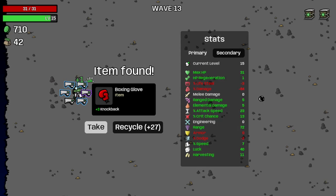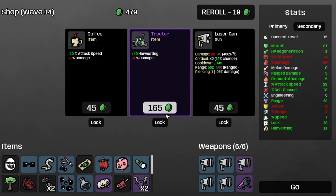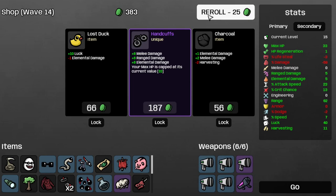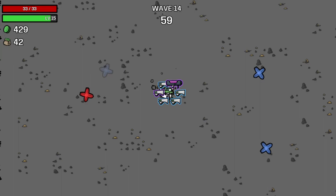That's wave 13 completed. Let's recycle the boxing glove, recycle the deep fried onion, and take the nuclear launcher 3 without question. Goodbye Shredder Tier 1. Let's re-roll, take the gentle alien — I think we can handle that. Another reroll. Let's move on to E.14 and hopefully save up 3k for the entrepreneur.